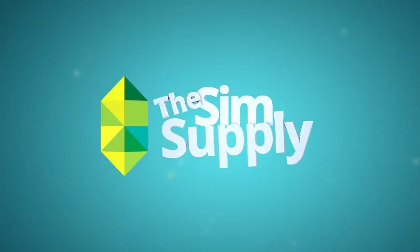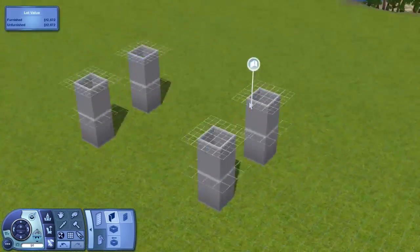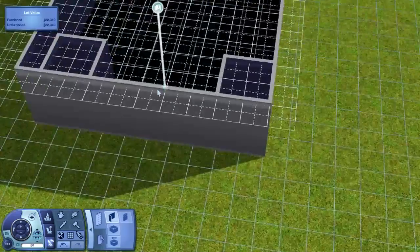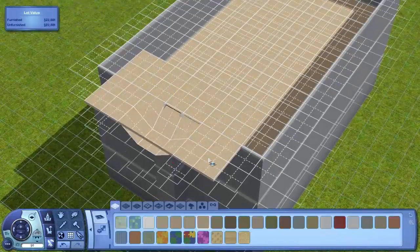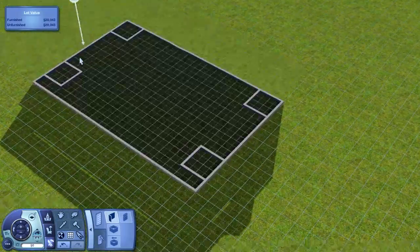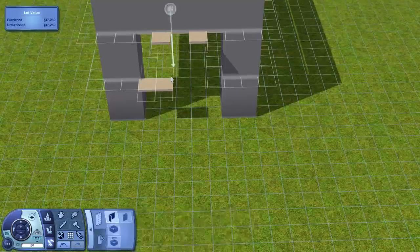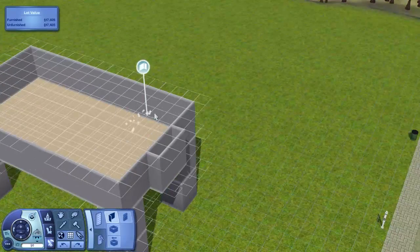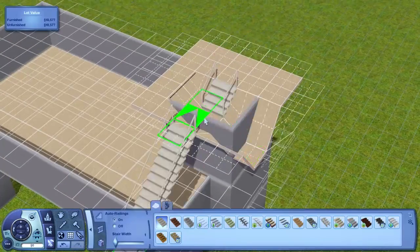Hey guys, James here today, and welcome to another house building video in Aluna Island. This time we're building on lot number one, the 64 by 64 lot. Today I wanted to try something different and something I think is quite unique — I don't think I've seen anyone do it. For every lot on this island I really want to do something new and something even better than I've ever done before. Every lot I want to be the best I can do, and I think this really does that.